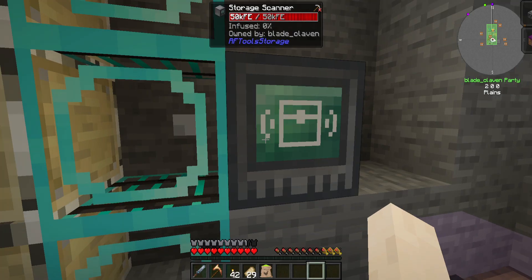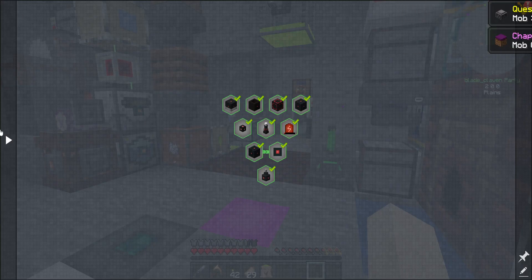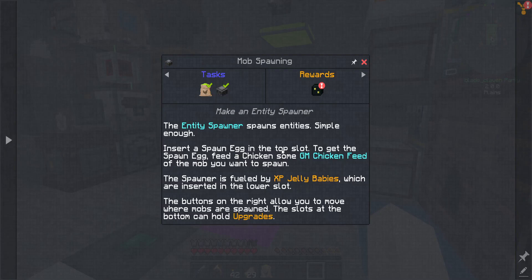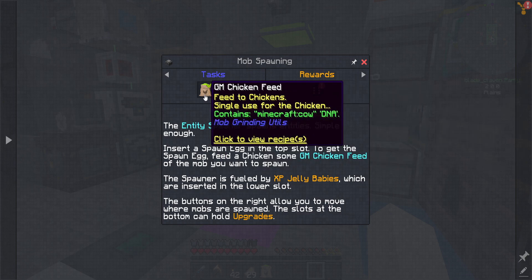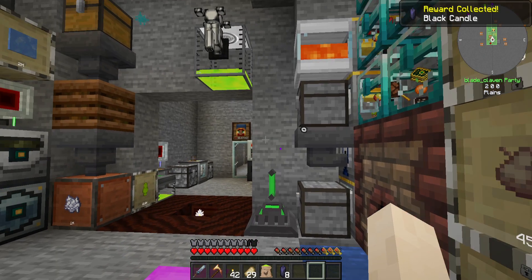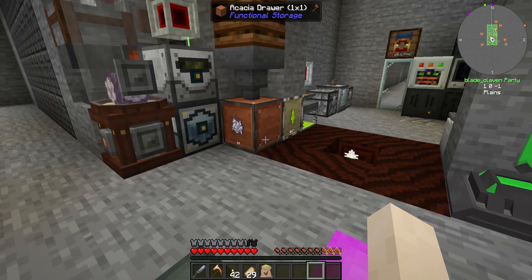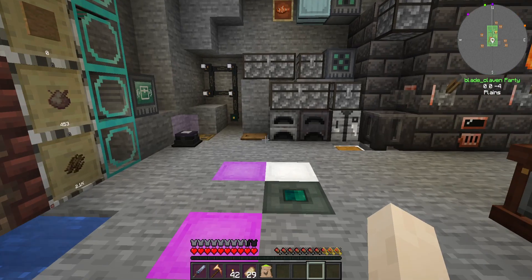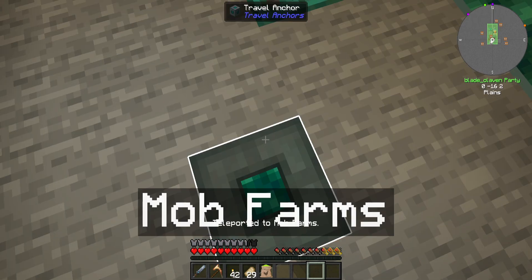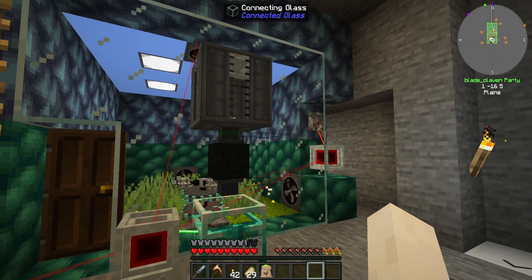Now all we need is a chicken. We did that part - so that's another area we've completed. We have the spawning unit, we just need to feed it. We get a black candle - not something I really care about. But now the question is can I get a chicken? The answer is I don't know, because this place is goofy.